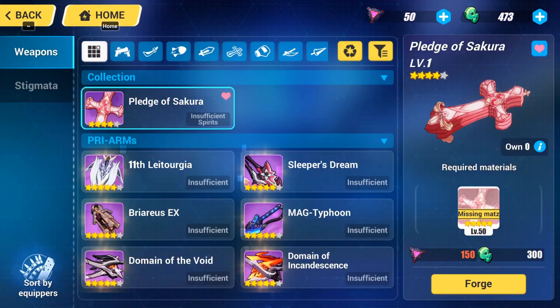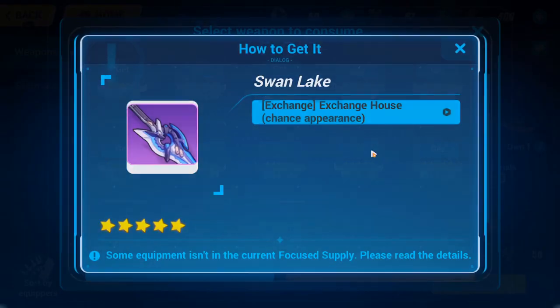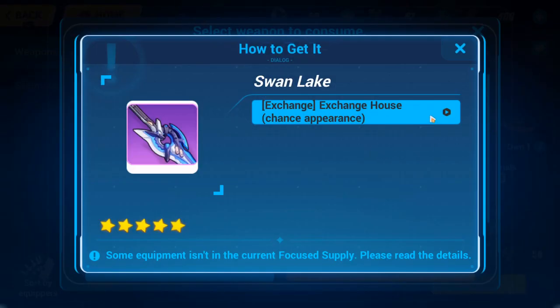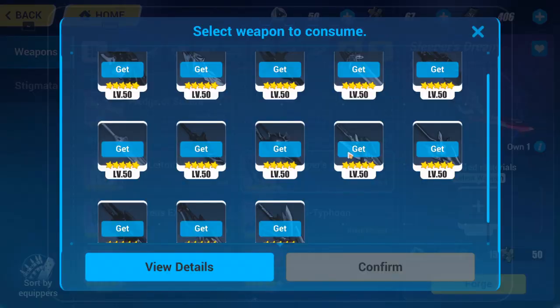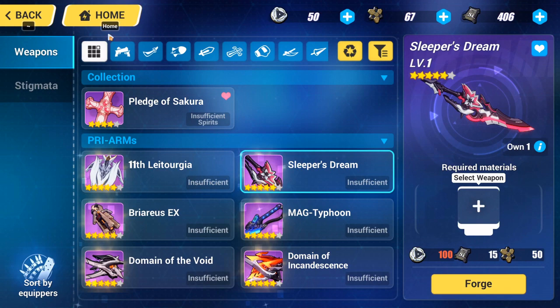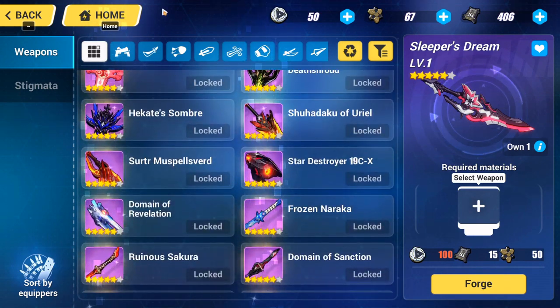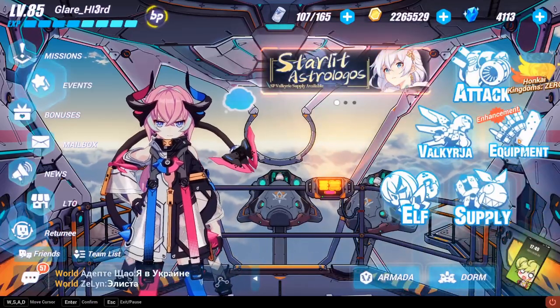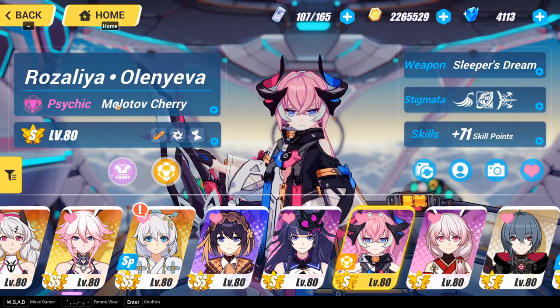To get Sleeper's Dream F2P, go to Mirage — you can grind for Swan's Lake there. Or you can find it in the Exchange House: salvage rare stigmatas and exchange them for either Sleeping Beauty or Swan's Lake in the exchange house, then prearm into Sleeper's Dream. That's how I got mine.